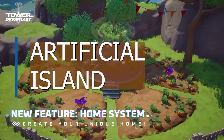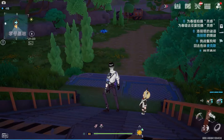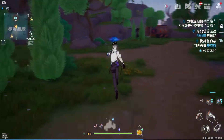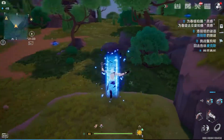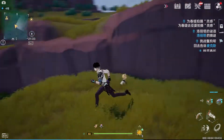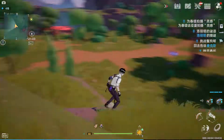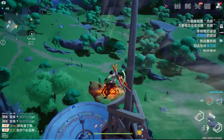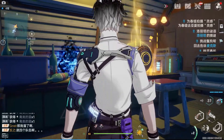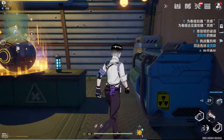The artificial island is a new map to explore, with tons of black and gold nucleus and much more. Upon arriving on the island, you will be greeted with blue portals that allow you to traverse the map easier — they teleport you to a predetermined location. There's also a red portal that teleports you to special locations. You can always use the interactive map to find those portals.